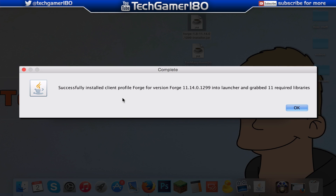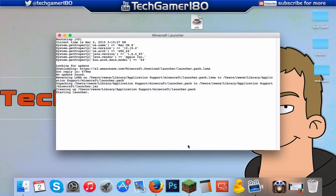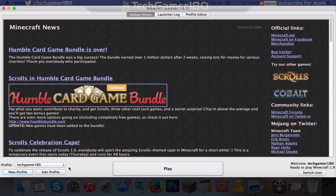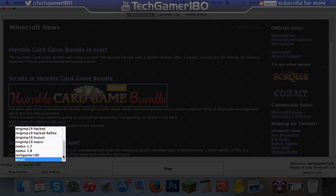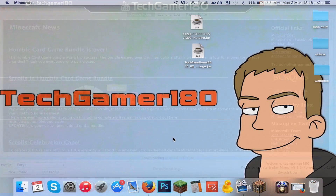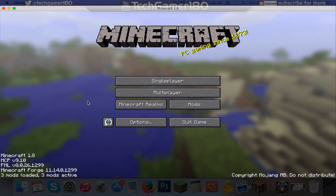As you can see, it's successfully installed Forge, so I'm going to press OK. Now before you install the Too Many Items mod, you are going to have to open up Minecraft once again. Once you've opened the Minecraft launcher, go down to the drop-down list and look for Forge — there should be one called Forge. Here it is — just select that. Once you've selected it on the profile list, press Play and just wait for this to boot up.